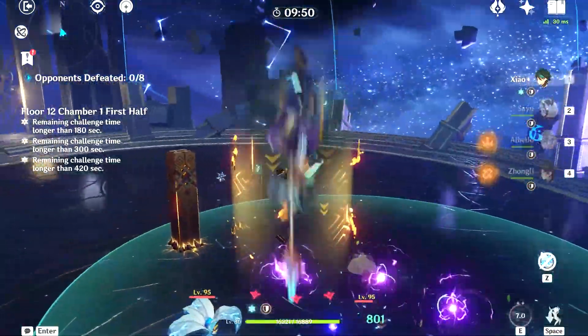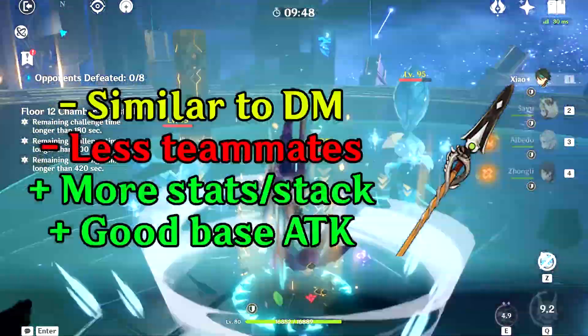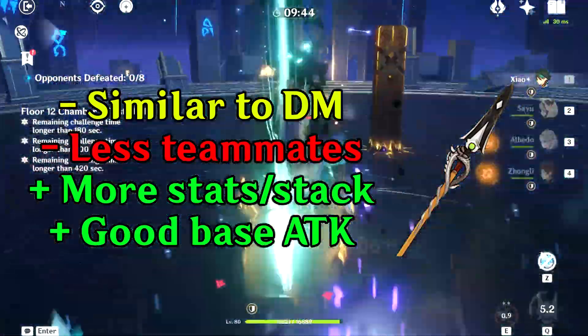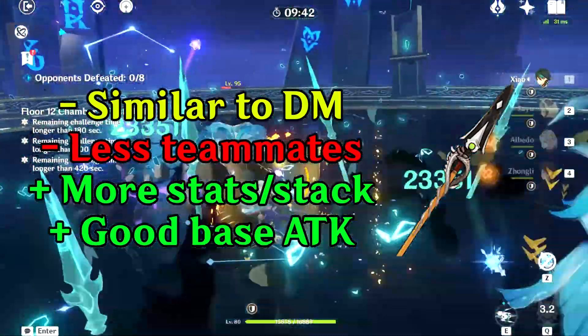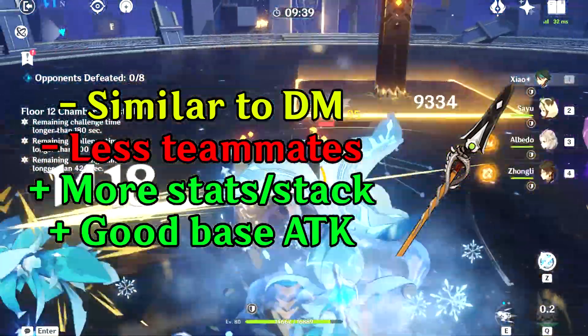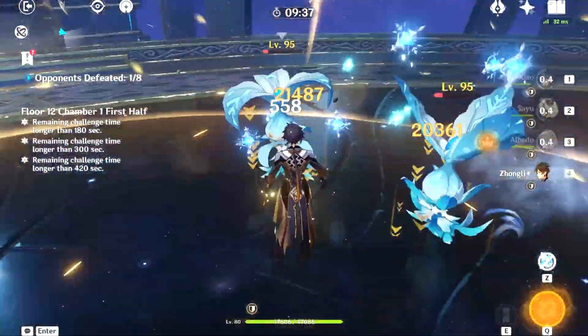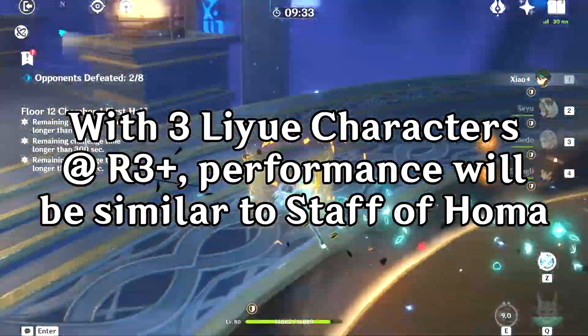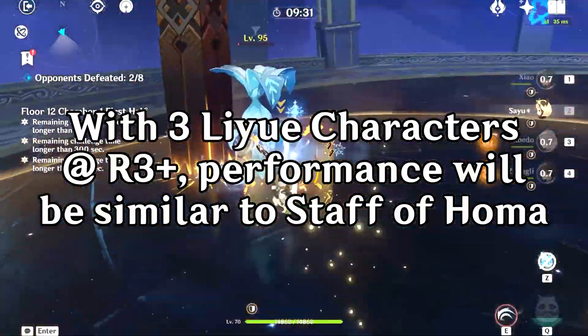One last weapon worth mentioning is the Lithic Spear, which is in a very similar situation as Deathmatch with less team member flexibility, but provides both crit rate and attack percentage while also having a significantly higher base attack compared to Deathmatch. In summary though, with at least three Liyue characters in your team and with the weapon being at R3 or higher, its performance will be very close to the Staff of Homa.